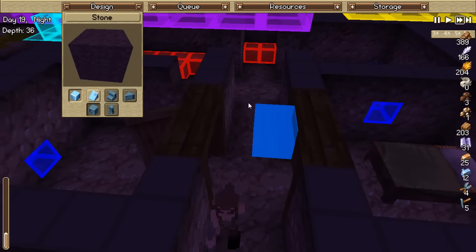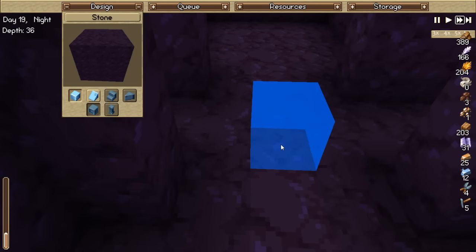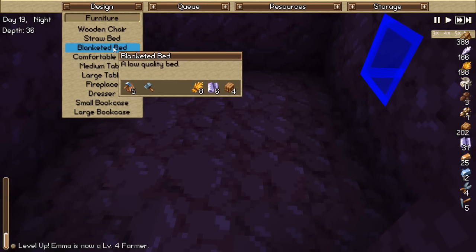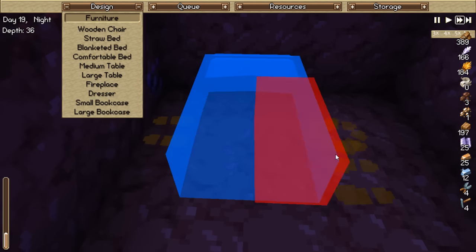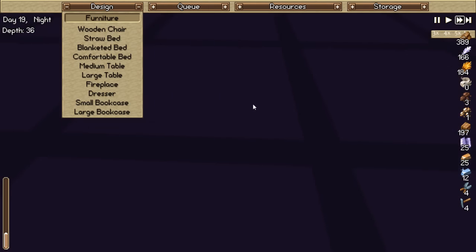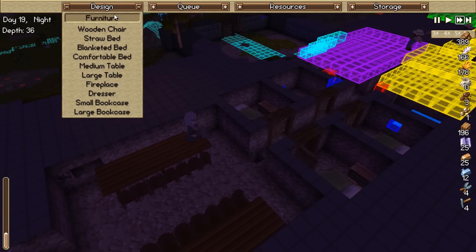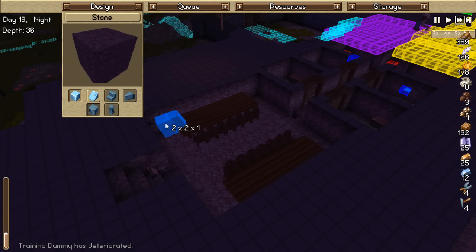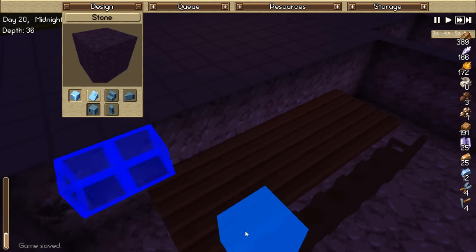That's kind of a pain in the ass having that up there. Objects, furniture - blanketed bed. A little easier to see from here. Let's also get a dresser on the right side. They're still working on this bit right here. We don't have a builder right now so they won't be able to patch all these holes. Construct, terrain, stone - right click looks like it saved the game for a second there. Hopefully that's not correct - no, it most certainly was not.